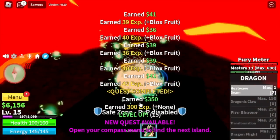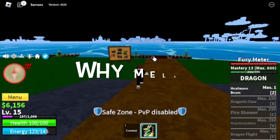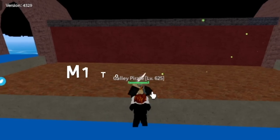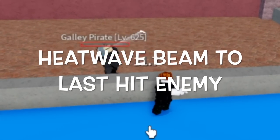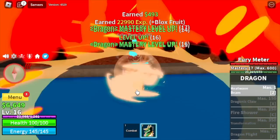We're gonna grind here until level 15. Checking our stats: melee 10, Blox Fruits 34. So why melee? We're gonna use that on the next island, the Fountain City. At first you're gonna use M1 to damage the Galley Pirate. You won't get damage, and use Heat Wave to last hit the enemy. If done correctly, you will get lots of levels and mastery. Continue doing this until you reach level 55.